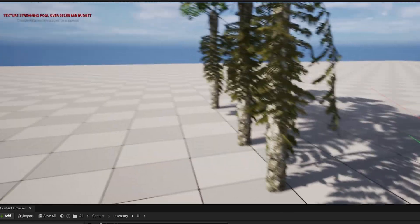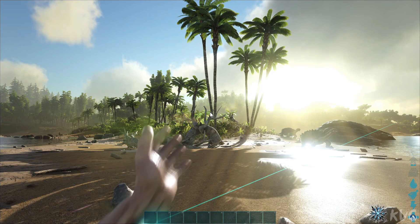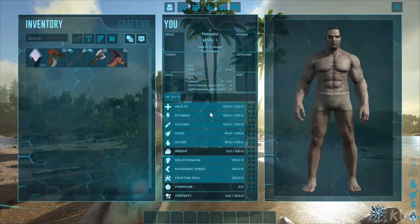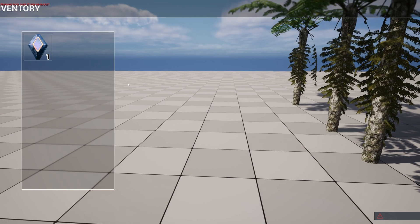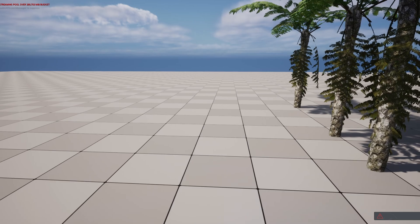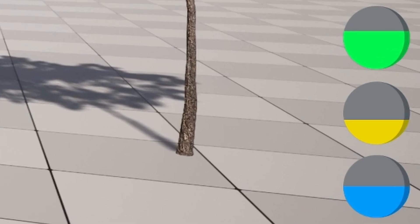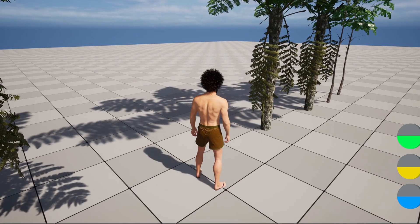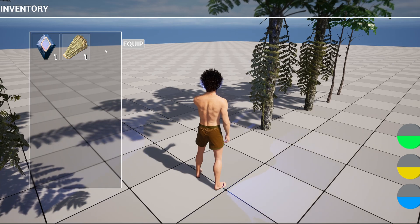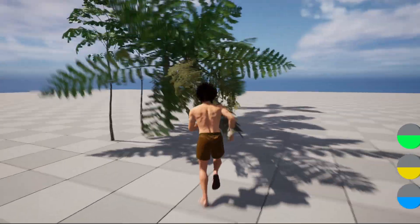Later on, I started adding icons and stacking amounts, and then started making the inventory animation. When you open the inventory it looks really cool, and it also looks pretty cool in first person, though I'll need to make some modifications. Then I added stats such as health, hunger, and thirst. You can pick up an item, open the inventory, select it, and equip it - though we probably can't equip trees.